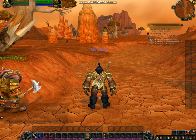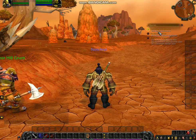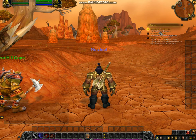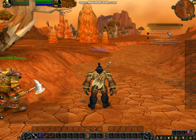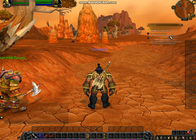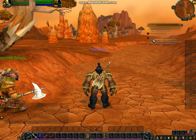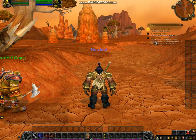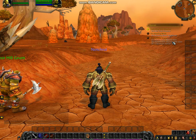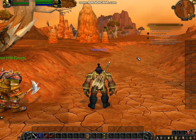We have 3 quests that we just got from Razor Hill. We have to exploit the situation — we need to find 6 pieces of Tall Treasure. We also need to find 6 Burning Blade spell scrolls. And for our third quest, we need to kill 6 Northwatch Marines, 6 Northwatch Sharpshooters, and 1 Lieutenant Palleter.